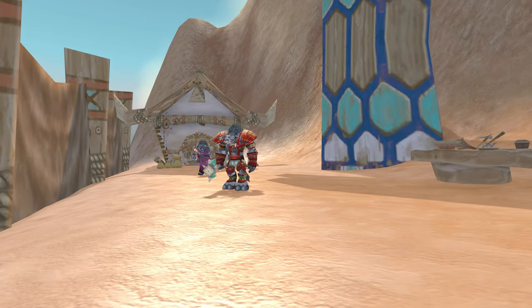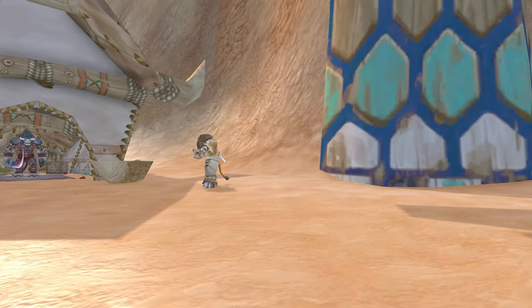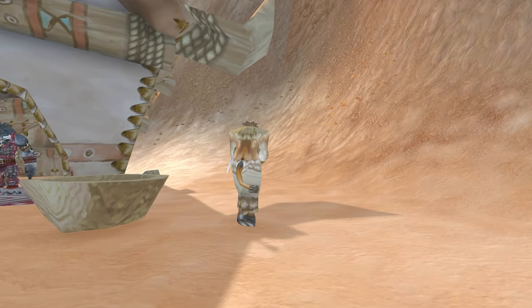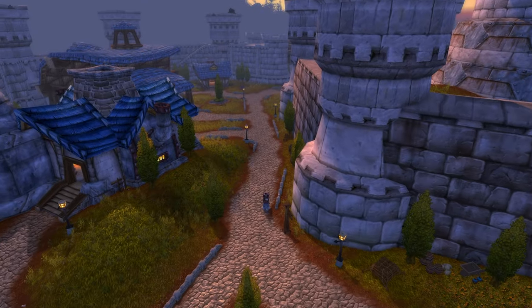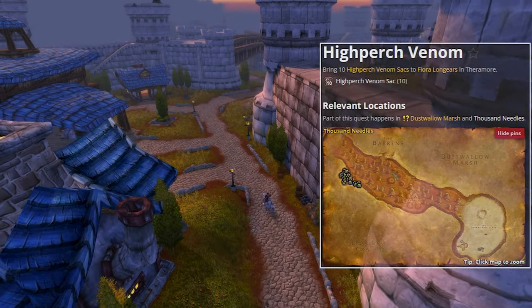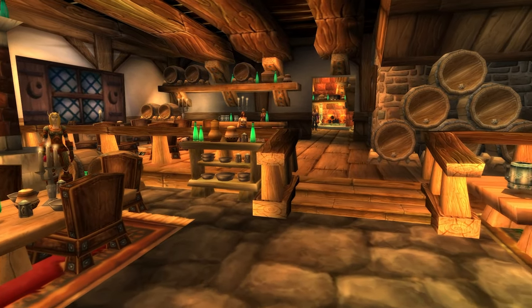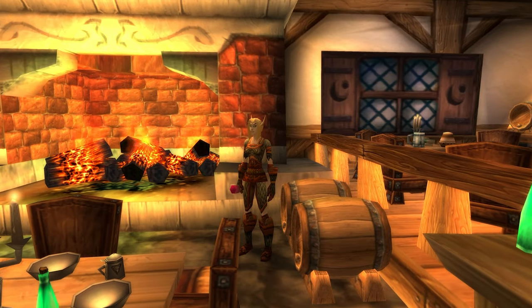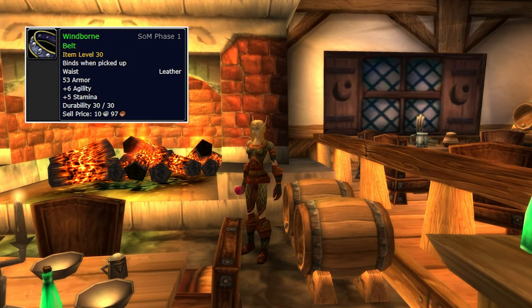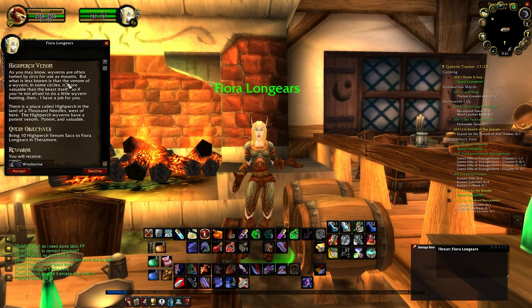Cotto Windsong is imprisoned on top of the Grim Totem's camps. You have to escort her out of Dark Cloud Pinnacle, but be careful because there might be situations with 3 or 4 mobs spawned. For the Alliance side, there is the quest Hyper Venom, again in Thousand Needles. This quest starts from Fiora Longbears in the Dustwall Marsh and will reward you with the Windborn Belt. The quest is nice to complete regardless of class, as it gives a large amount of experience for its level.